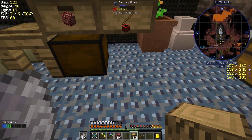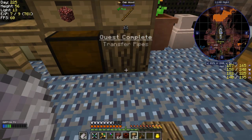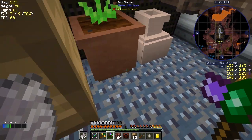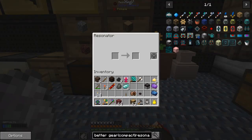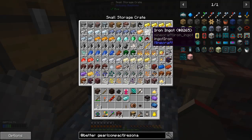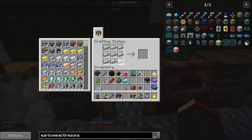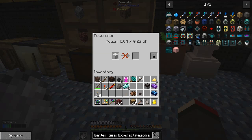It doesn't really matter where we put it down. I'm going to put it down here. I've got another bug — so just doing that, putting down that, it gets you another bug. Okay, let's put the resonator down there. And then we should be able to put into that a block of iron. But we need first of all some way of providing that with GP. So let's get a block of iron first of all, to find out exactly how much we need. So it needs 0.23 GP.